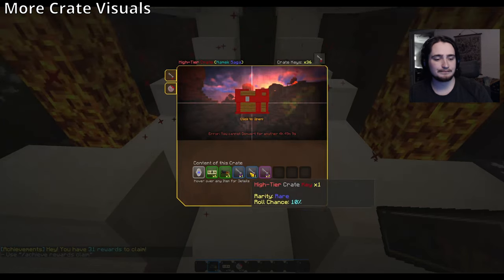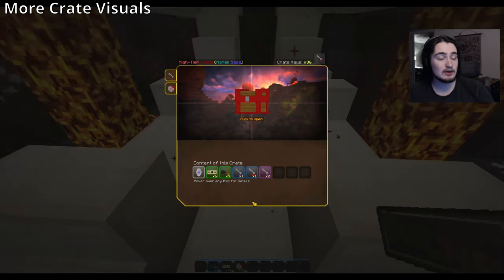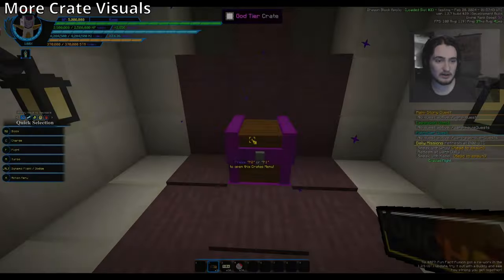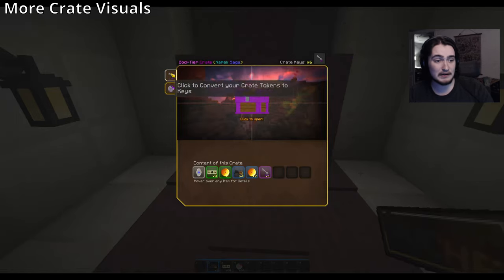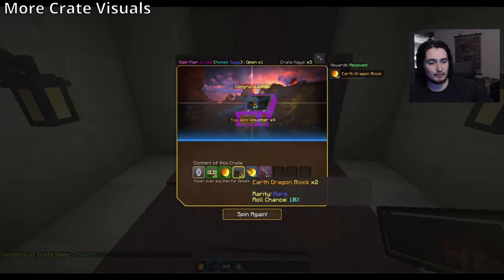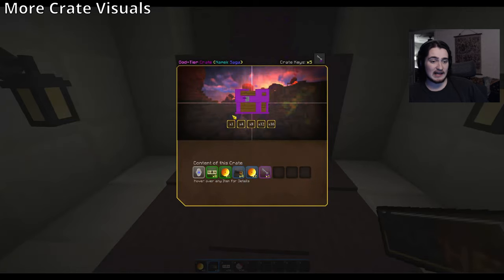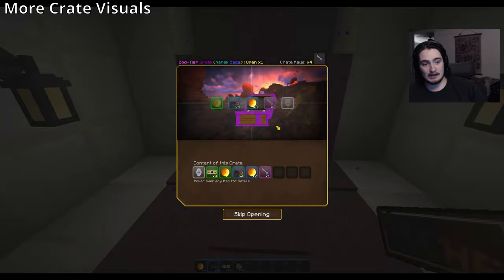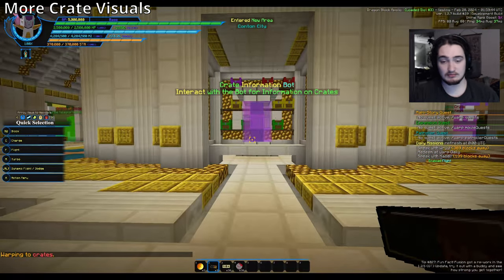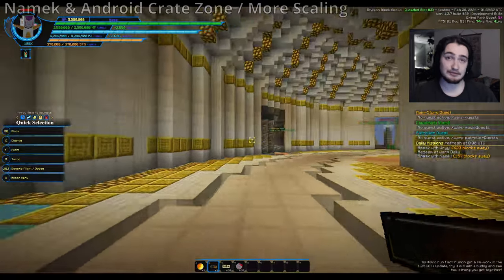Here's the god tier crate. The glow and color are based on the rarity of the item you get — rare gives you blue with a blue glow. The purple ambiance before the spin is based on the god tier crate itself. There will be a trader here to trade tier keys to tokens and vice versa. I have Namek and Android ready to demonstrate — walking into Namek, which is a larger zone than the Saiyan Saga.